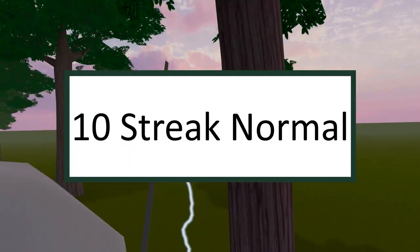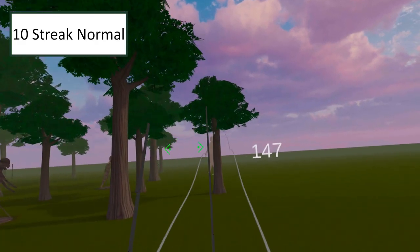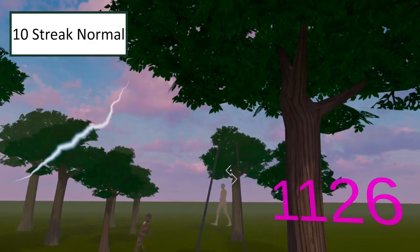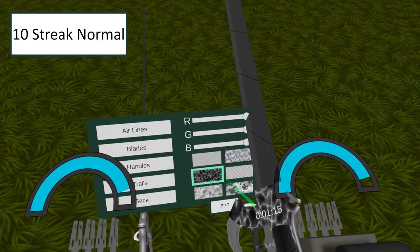10 Streaks Normal. Pretty self-explanatory — get 10 kills in normal mode, not hardcore, without dying once. You can kill two birds with one stone and do this achievement whilst doing the Double Digits achievement. This achievement grants you a lightning pattern handle.